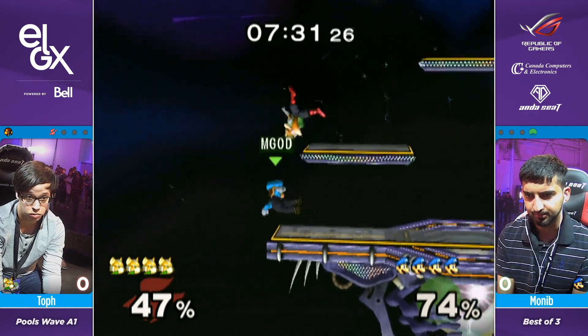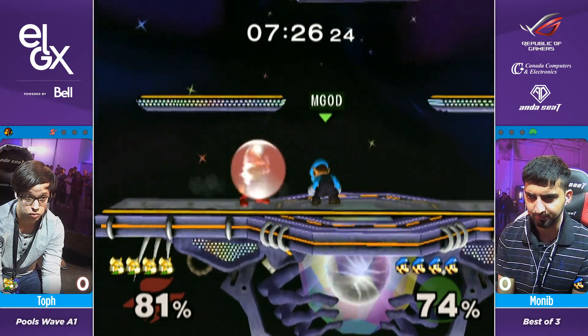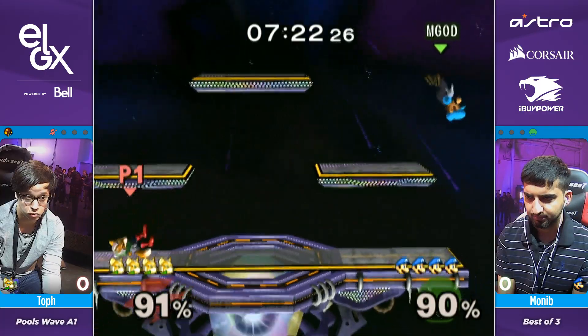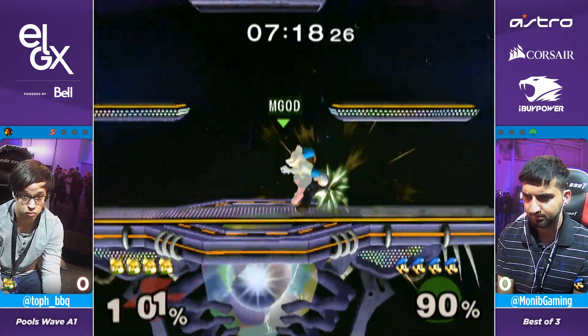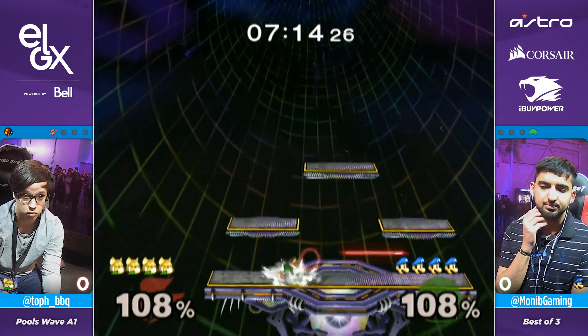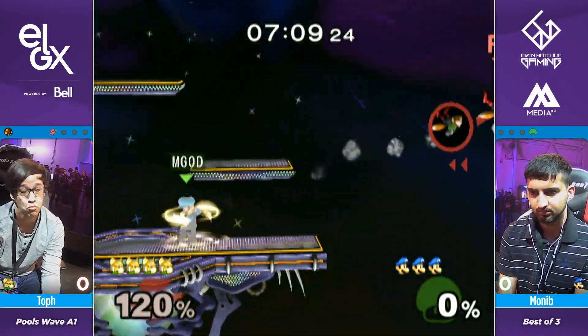That is the standard Luigi recovery — they will wait until the last second, use their second jump, and then go in with a fireball. It's relatively safe, but you can jump over it and shine him. And then it's just curtains. The read on the roll — and you'll see from Monim, he's going to go from mid percent to high percent when Fox is knocked down.